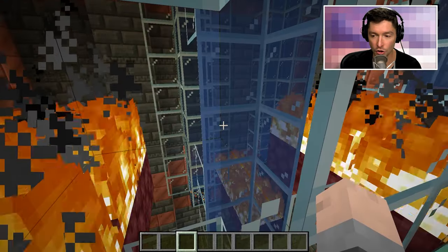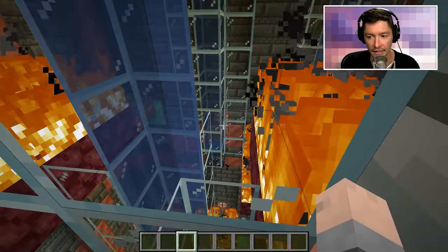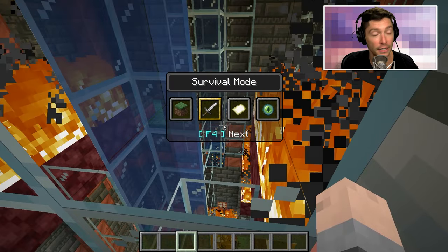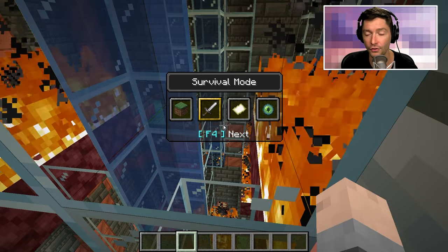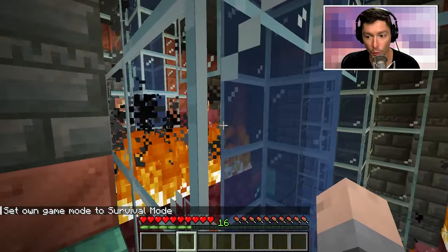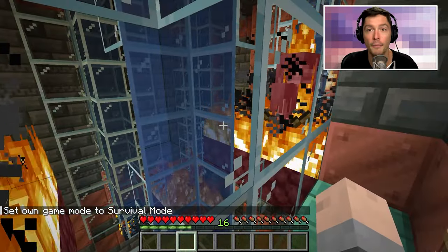So let's take a look at how this farm works. All you have to do is be near it — I have a little area here where you can stand. You need to be in survival mode, that is how you're actually going to be playing the game. And then all of the trial spawners will detect you and start to generate mobs.